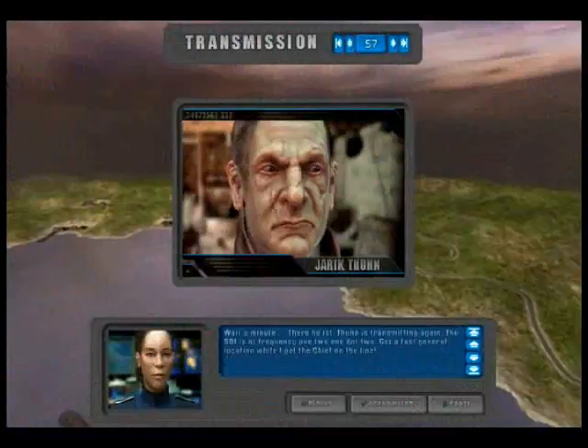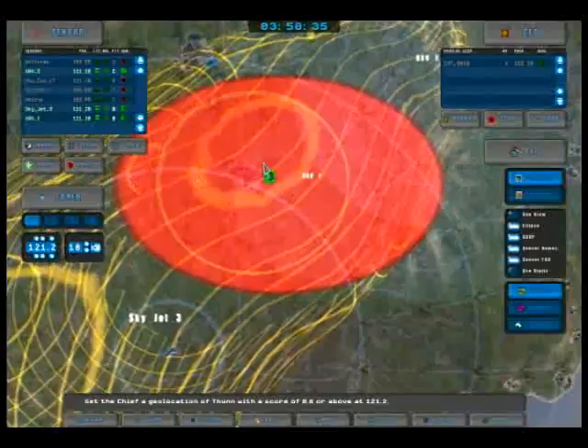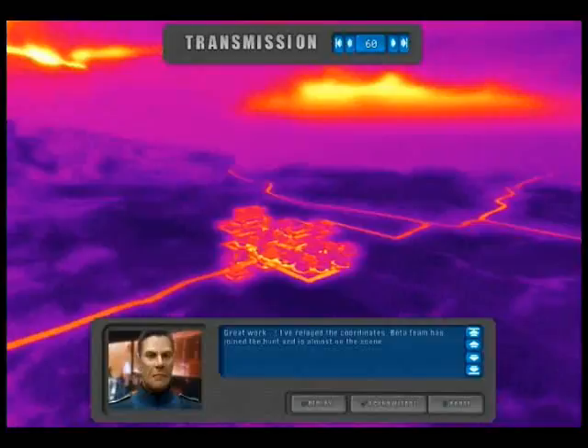Wait a minute — there he is. Thun is transmitting again. Cardinal to base, Cardinal to base. You read. Geo capable. Initiating now. Geo made. Great work. I've relayed the coordinates. Beta team has joined the hunt and is almost on the scene.